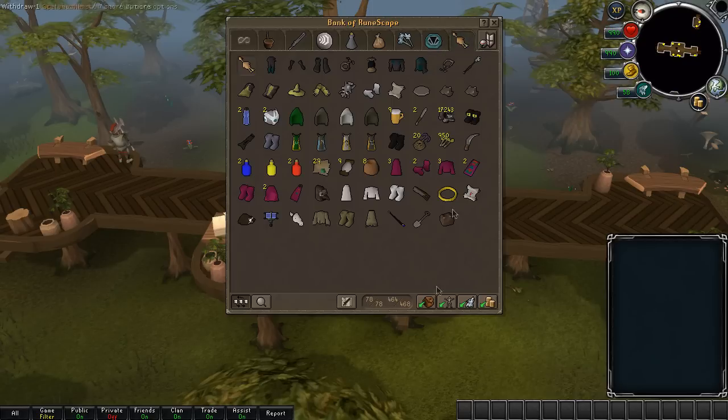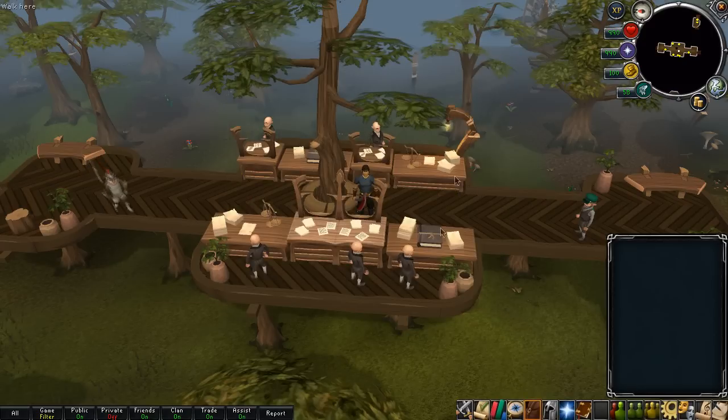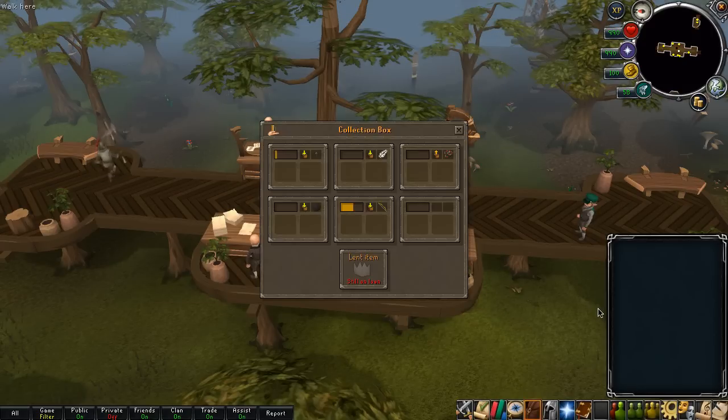My last tab is still quite random. My lunar sets — I could just drop these or put them in my house, which would save quite some bank space because as you can see it's quite full already. I could get rid of most of these items.